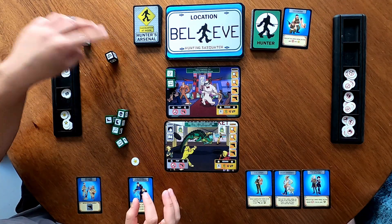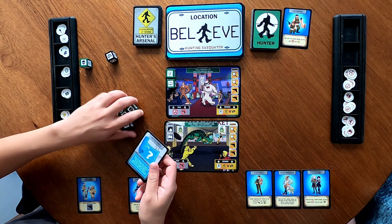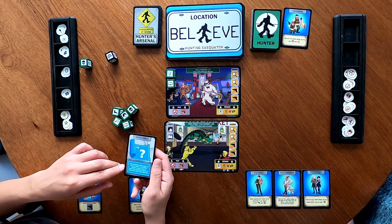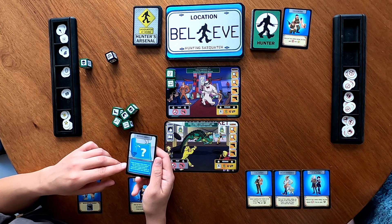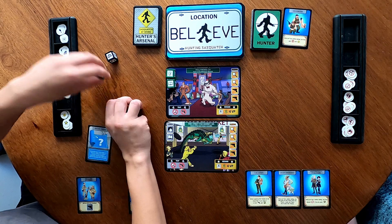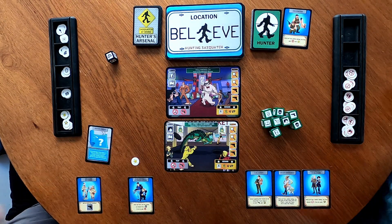When that happens, my turn ends immediately, but I do get a hunter's arsenal card for future use. It's Social Media: before choosing an active hunter, set aside any number of your hunters and draw an equal number to replace them. Pretty much I can get new hunters — that's awesome!